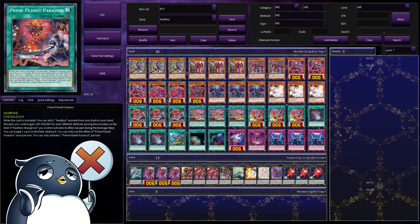And onto the spells, we have the field spell, Prime Planet Perisos. When this card is activated, you can just add any Cashtira monster from your deck to your hand. Monsters you control gain a hundred attack and defense for each different attribute among the monsters on the field. But most importantly, when Cashtira Shangri-La activates its effect, you can target a card on the field and destroy it. This is only a once per turn effect, but just having that is so good. One thing to note: this is not a Cashtira spell, so you cannot search this with Unicorn.